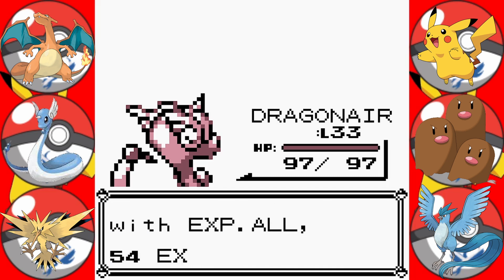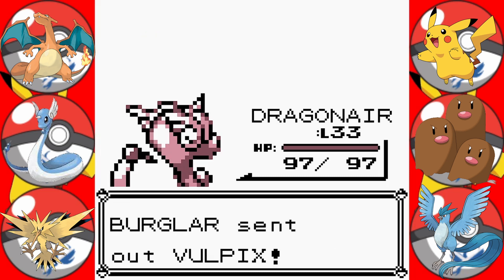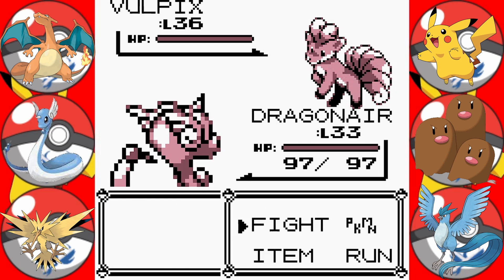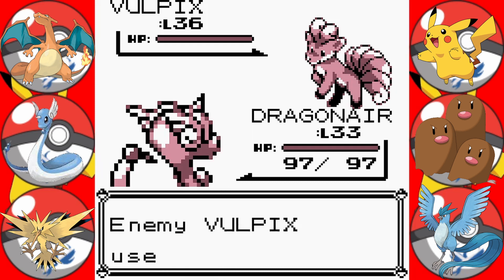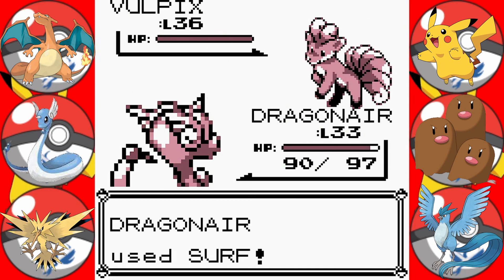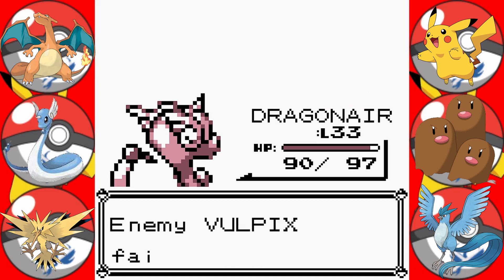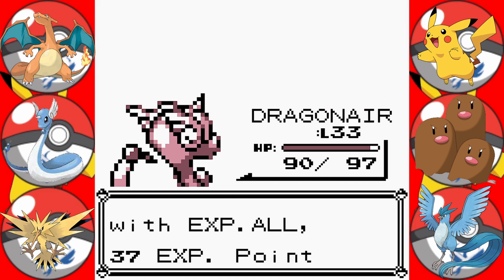Dragonair moves up to level 33. We are going to stay out with Dragonair for Vulpix. Quick attack — didn't do much. Surf. Critical hit again — good stuff. This is some good training for Dragonair. Let's Surf again.